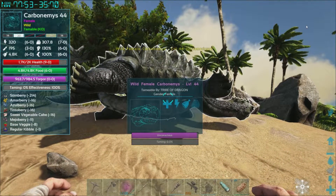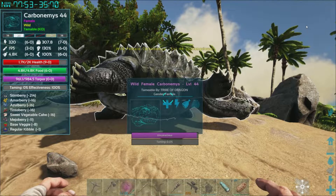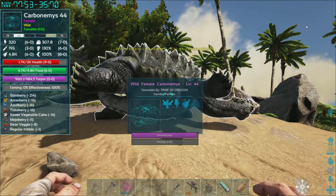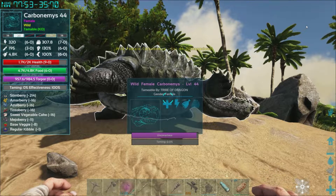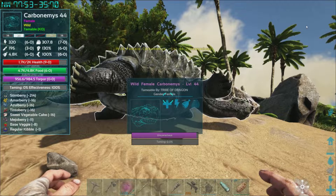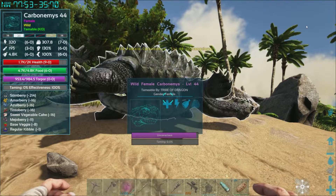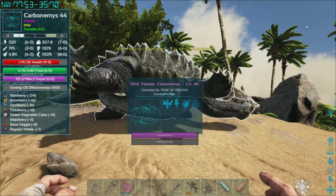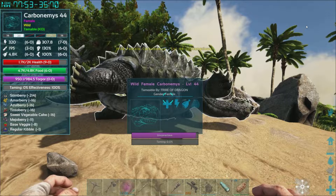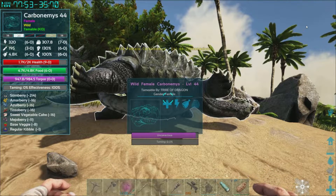I don't know if they've changed it or not now. I've only ever tamed turtles for eggs for kibble purposes, so I'm not sure if it still has the same sort of buff that extends the life of your food if you place it in the Carbonemys. I'm going to try and see once this one's tamed.